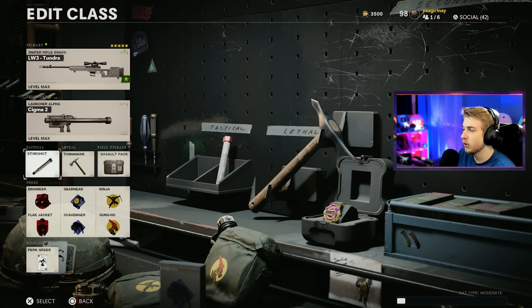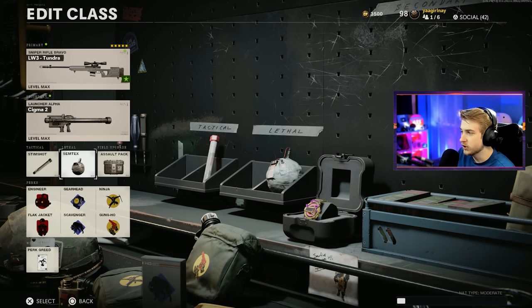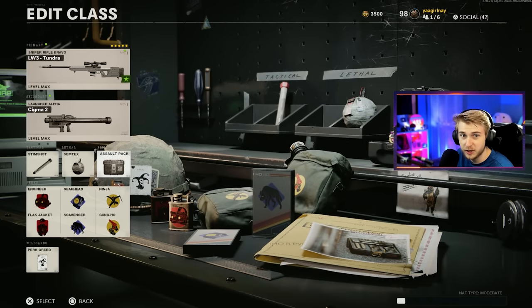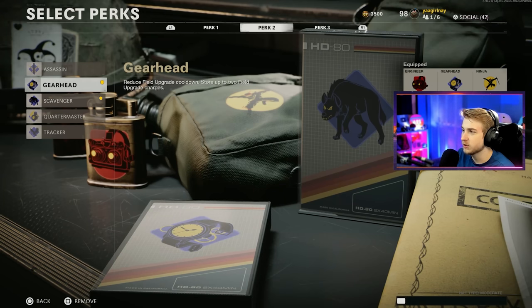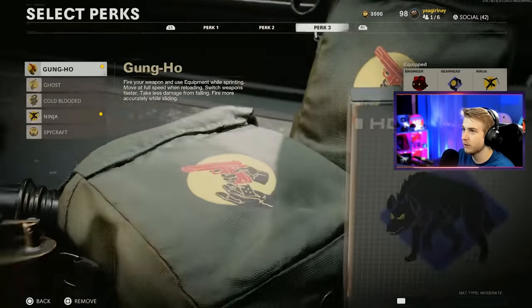For our class I'm going with Stimshot and Semtex — just so I can weaken some people with a Semtex and then use the Sigma to get them if they have Flak Jacket on. I'm going with the Assault Pack so I can get as many rockets as I need, because most things we need to shoot down take more than the two rockets they give you. I'm also running Engineer to see scorestreaks come in, and Flak Jacket so I can survive shooting at the ground. Gearhead gets my field upgrade faster.